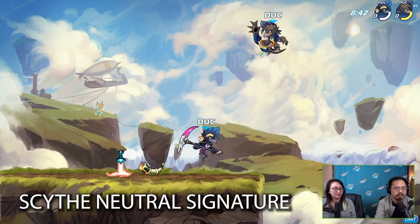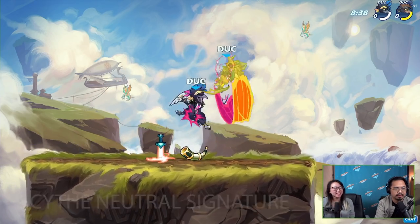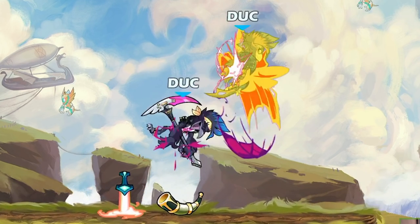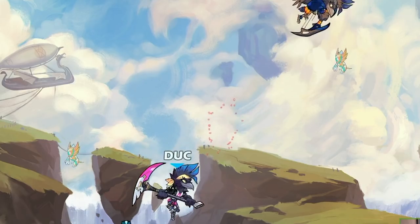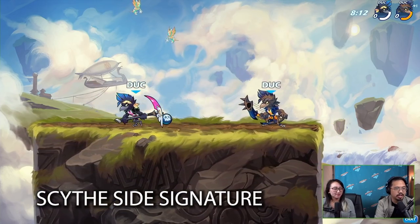Here's Munin's scythe neutral signature — it kind of reminds me of Zol's neutral signature on axe or Mordex's scythe neutral signature. Very nice, very useful anti-air move. Then we have Munin's side signature; this one looks super cool.